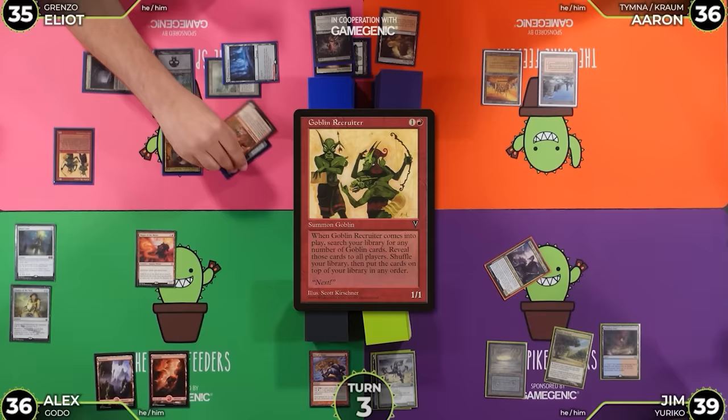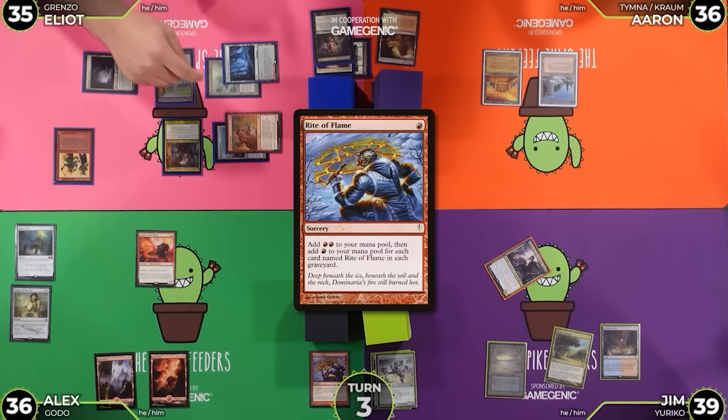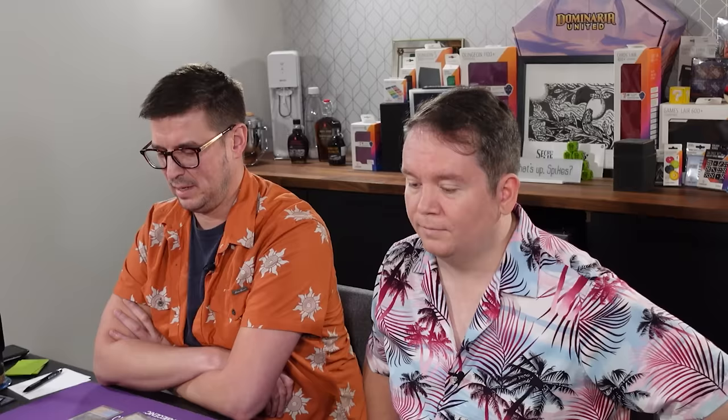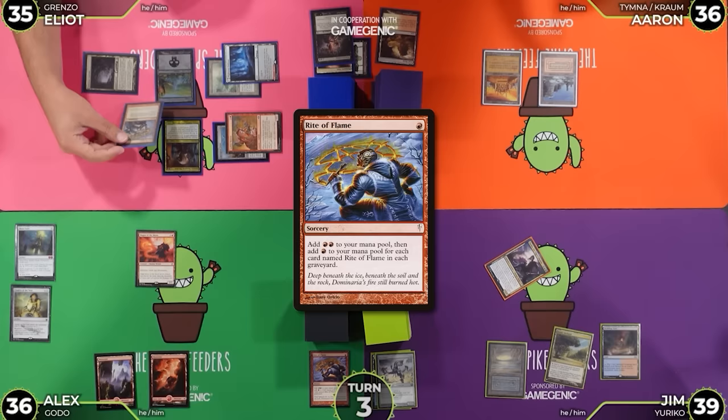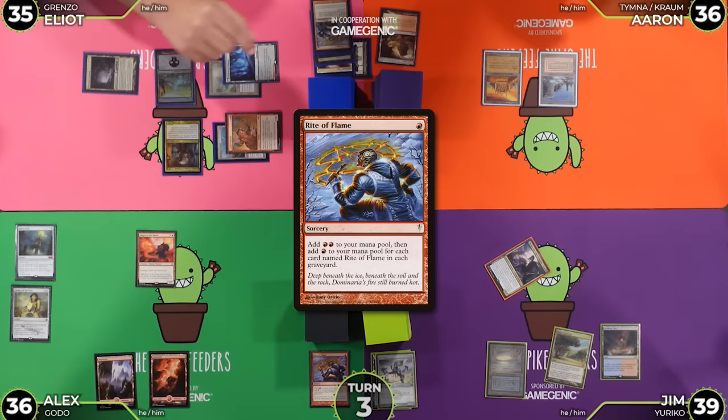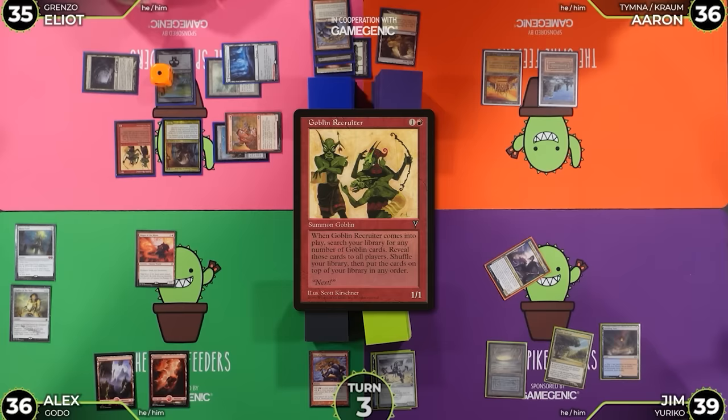I have something interesting to ask Alex — do you have a Rite of Flame in your graveyard? Yes. Tap this Goblin Matron to add a red. Stop — Rite of Flame. Aaron, you got an Octopus Revival? I don't. Can I redirect this? Then add red to Aaron's mana pool. No — Deflecting Swipe. Deflecting Swipe sucks. This Rite of Flame is going to add 2, then 1 because Alex has a Rite of Flame in his graveyard. Go to 1 red floating. Goblin Recruiter — approved.